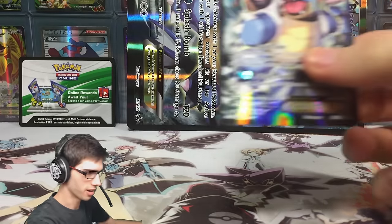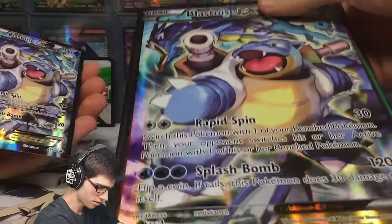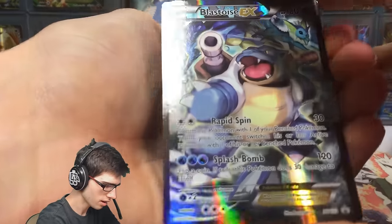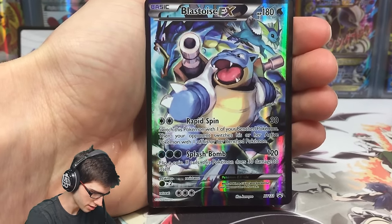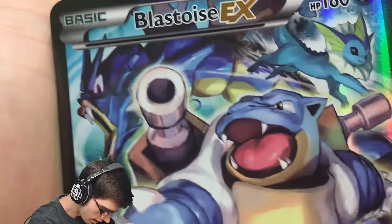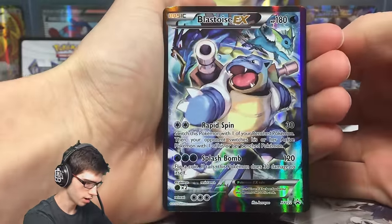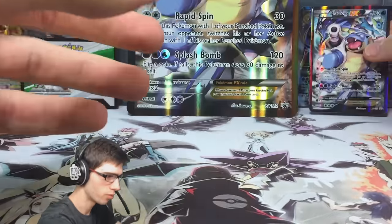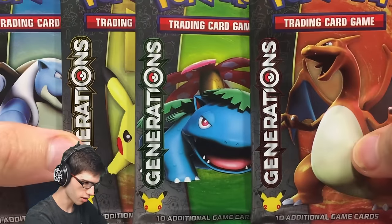The jumbo is just an oversized massive version of the regular card, so I have a nice close-up of this one here. We have the Blastoise EX — it has a Vaporeon, Gyarados, and Blastoise. It's like a watercolor kind of art, I think it's really unique and really nice looking. Let me know in the comment section below what you guys think of this Blastoise EX promo. With that said, let's get straight into these packs.